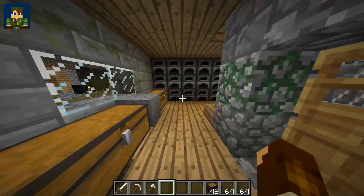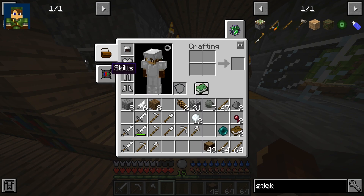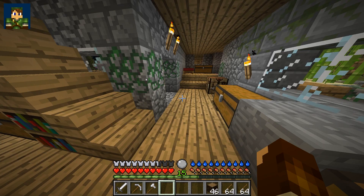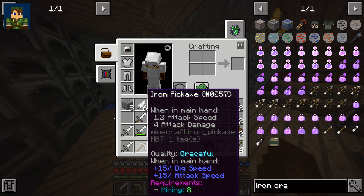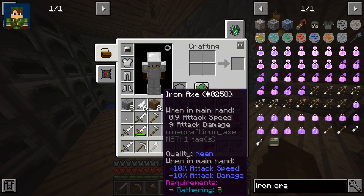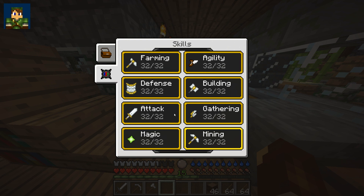The next question is how do you get iron tools. To get iron tools you have to level up your skills. If you click the skills menu it will show you all your skills. To be able to get iron, you need mining of level eight to use an iron pickaxe. Similarly, you need attack eight for an iron sword, and gathering eight for other iron tools. These tools have level requirements.